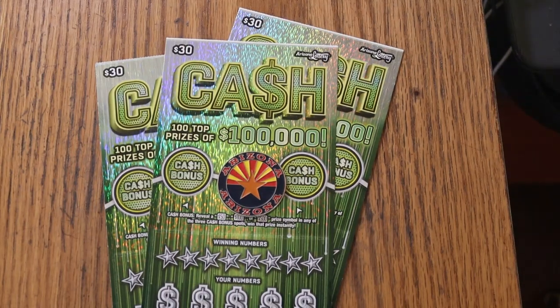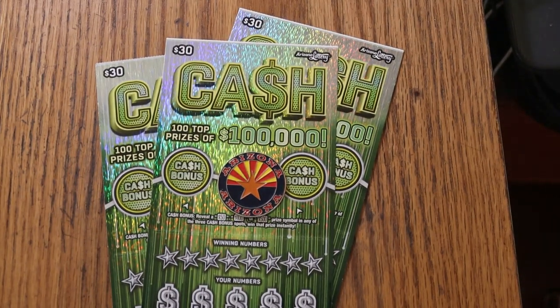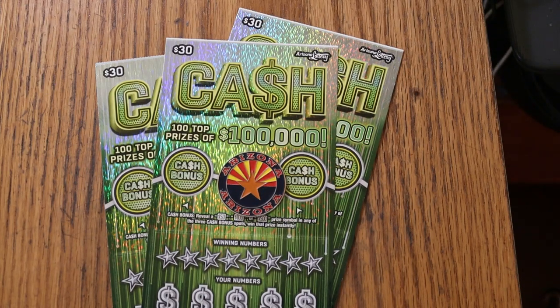What's up YouTube AZ Scratchers, and welcome to another little scratching session. Today I've got three of the Arizona big boys, the $30 Arizona cash game. It is a match your number to the winning number. Find the big stack of bills, win the prize. Find the 50 times symbol, win 50 times the prize. Or you can find these bonuses for 50, 100, or 500.